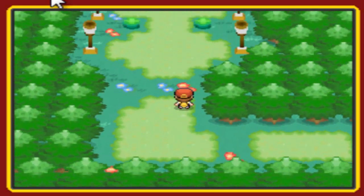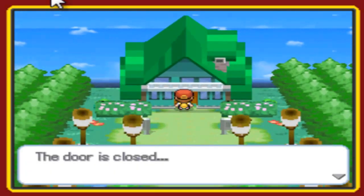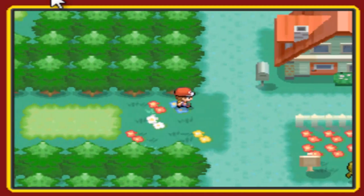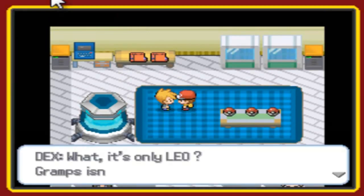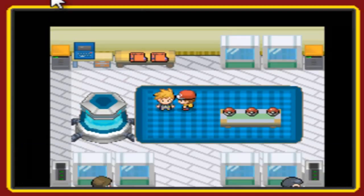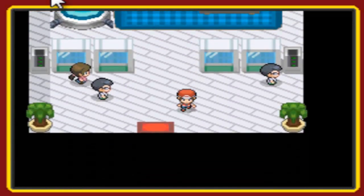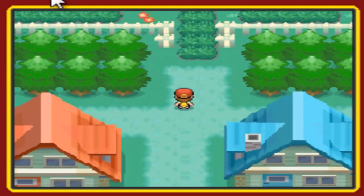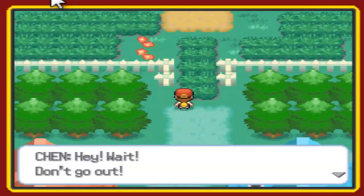Wow, check that out. Okay, why couldn't this be my home? I'm the luxurious guy here, but the door's locked — the door's closed. Looks like we're met. Hello Dex! What? It's only Leo? Gramps isn't around. Hey, can I pick them? They contain Pokemon. Yeah, of course, you don't say. I think it's similar to Pirate and Link Link — you go towards the grass and boom. Hey wait, don't go out!